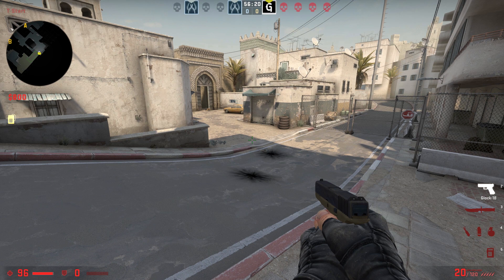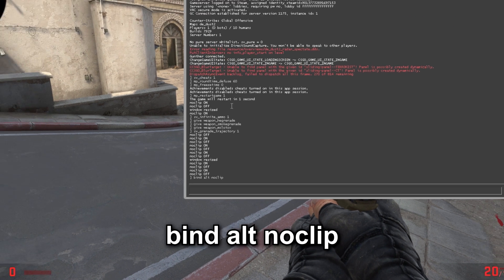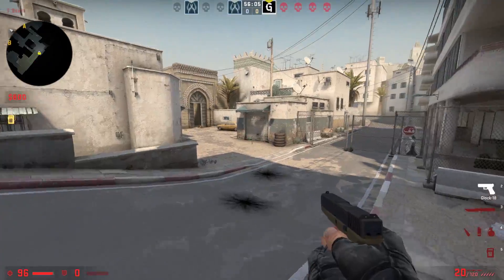Next, to fast move around the map, you need to bind the noclip command to some key. I will choose alt. I enter: bind alt noclip. Then I can fly around the map by pressing the alt key.